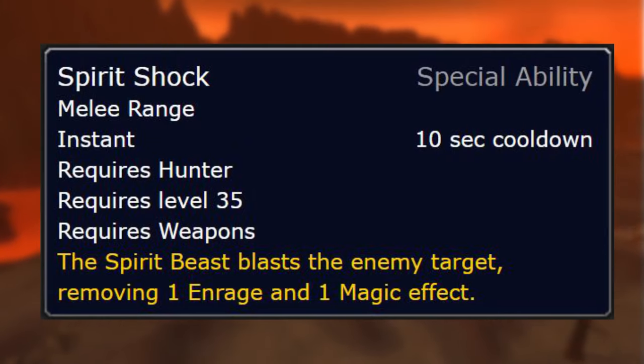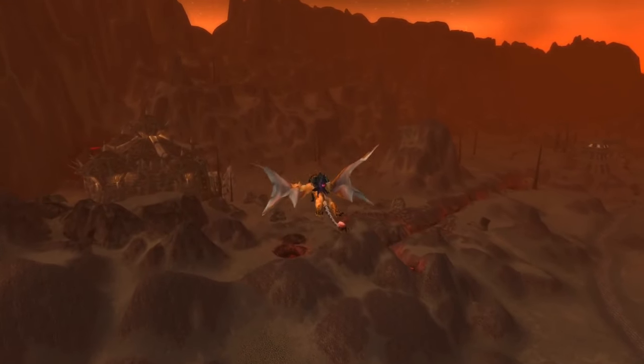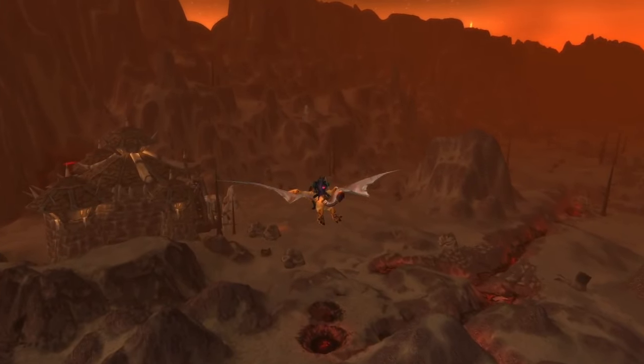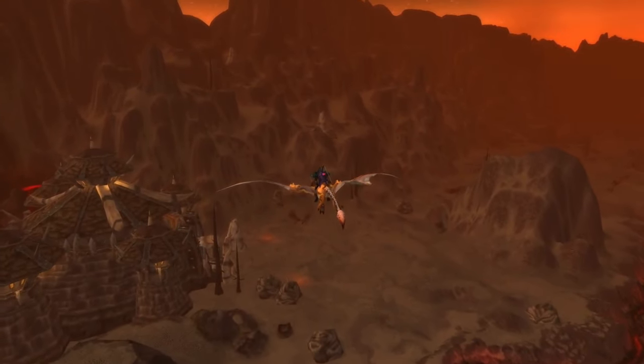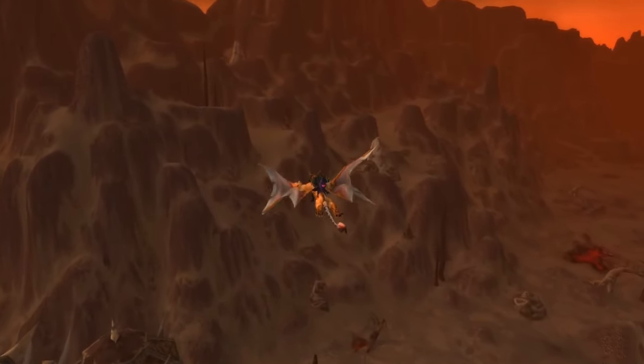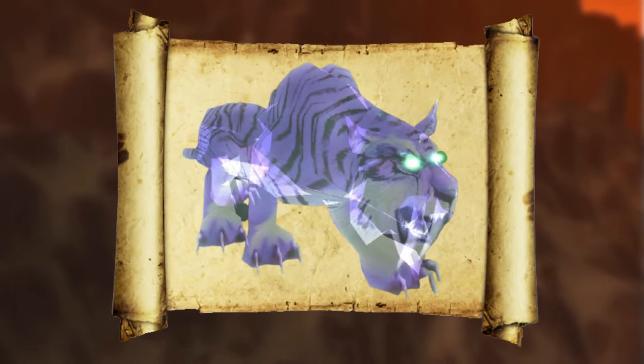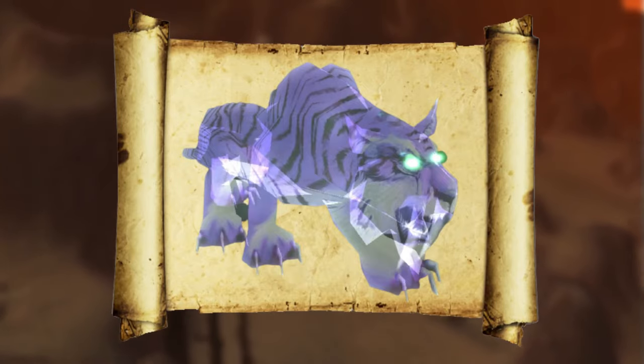I'm more of a PvP-er, so when a Paladin pops its wings — boom, Spirit Shock, take those wings down. When a Mage pops its magic shield — boom, Spirit Shock, take that shield down. Same thing with Shamans and their Earth Shield. It removes one Enrage and one Magic effect. Spirit Beasts are an invaluable resource for any Beast Mastery hunters out there.